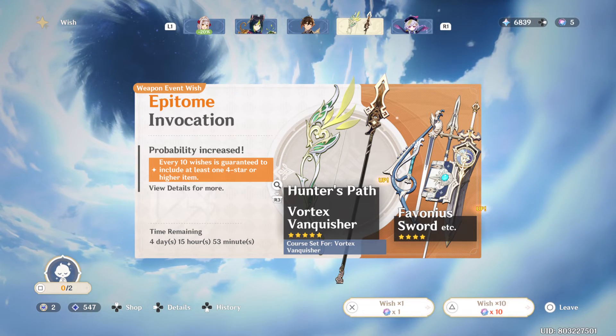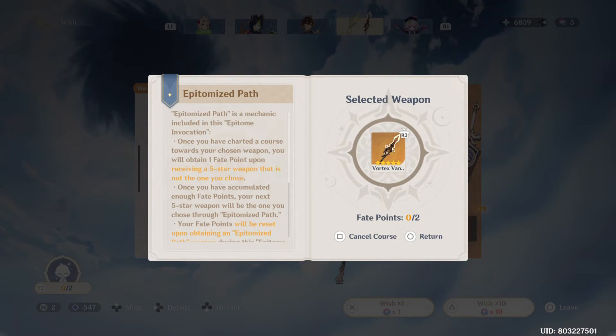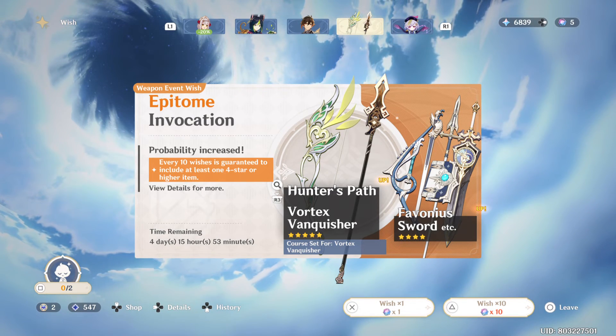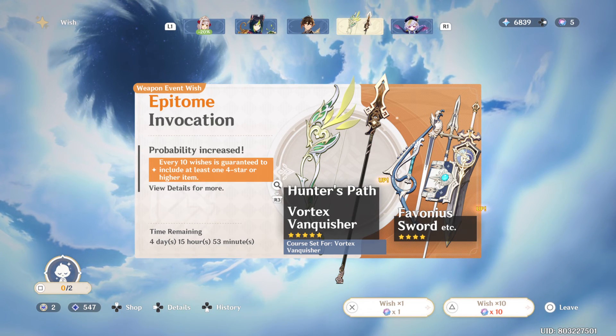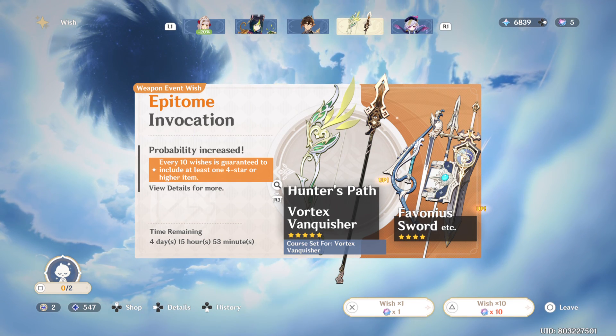You need to trick the banner by picking the one you don't want, so the game thinks that's what you want, and you'll get what you actually want. He doesn't have Finarl yet though, but he's going to give it to a character — it's gonna be awkward — but at least it has a lot of basic attack.